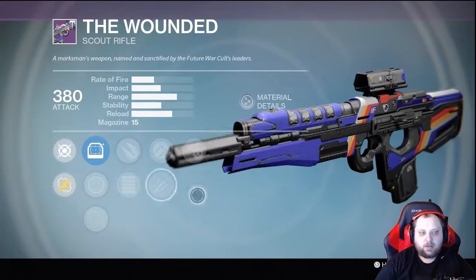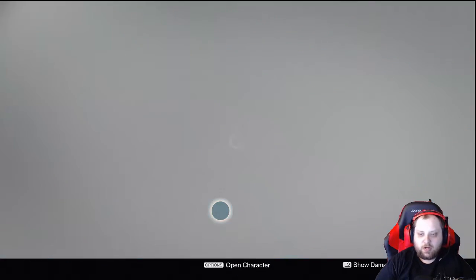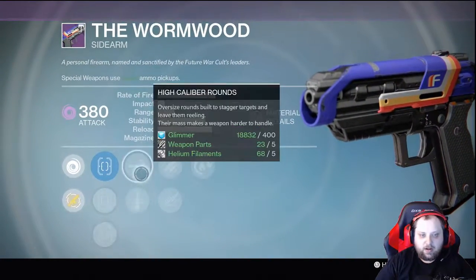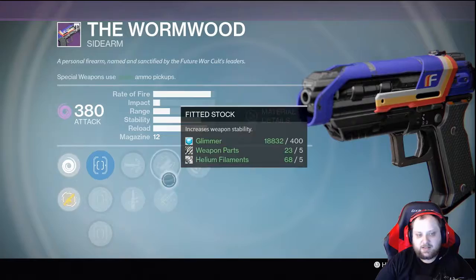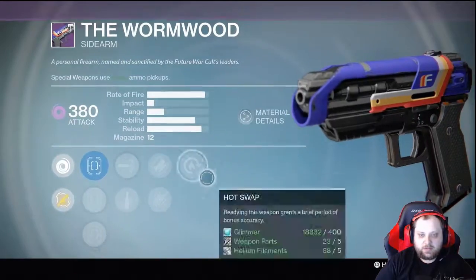Not a god roll, but if you're looking to spend marks and you want to scout — The Wormwood: True Sight, Sure Shot. Finally, High Cal Rounds. Out of Quick Draw, High Cal, High Cal, Fitted Stock, Cascade, and Hot Swap — pass here guys. Let's wait another week until something better comes out.